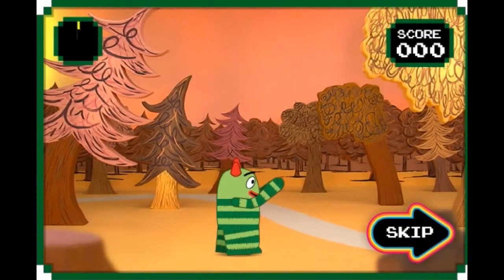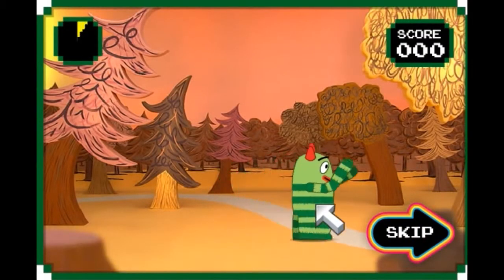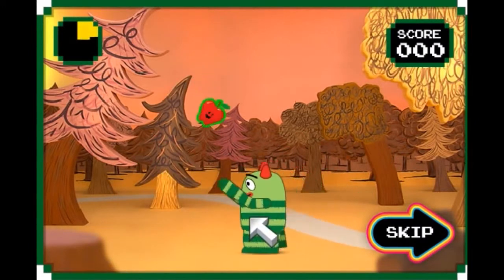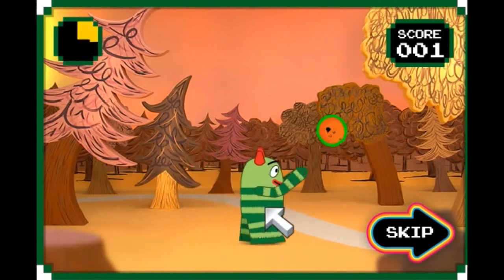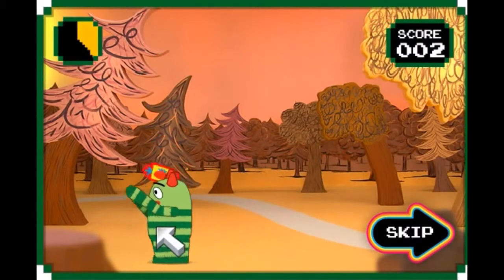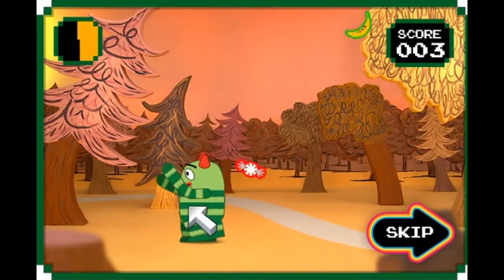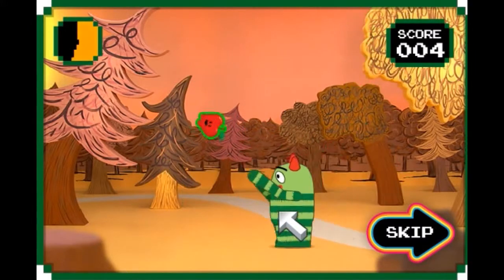It's lunchtime and Broby needs you to help him eat some yummy food. Use your mouse to move Broby around. If food lands on him, he'll eat it. Make sure to only eat the food that's good for Broby, like fruits and vegetables. You'll get a point for each one Broby eats. Eat as many as you can before time runs out.